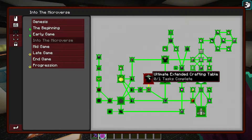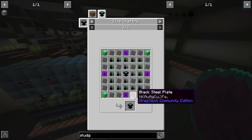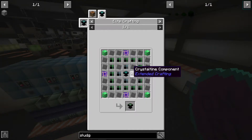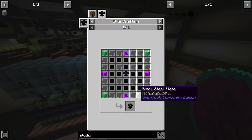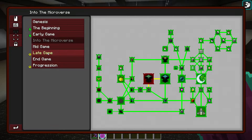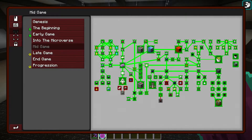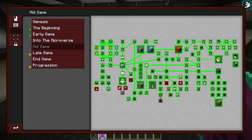The only thing left on this tab is the ultimate extended crafting table, which is actually doable now — I have enough stuff to make it. I could make all of this pretty easily, but we don't need it today. These are mostly what's left — just random bits and pieces, like the power storage stuff, making a space station and a warp core. I don't know if that's worth doing, but I might do it just for the quest.